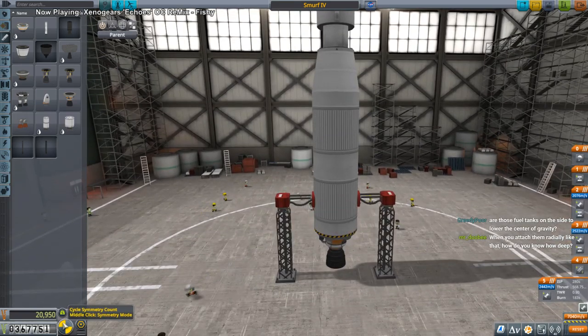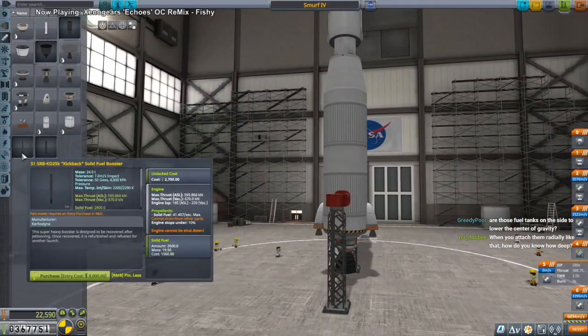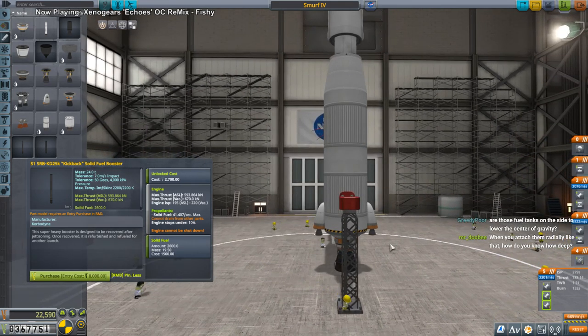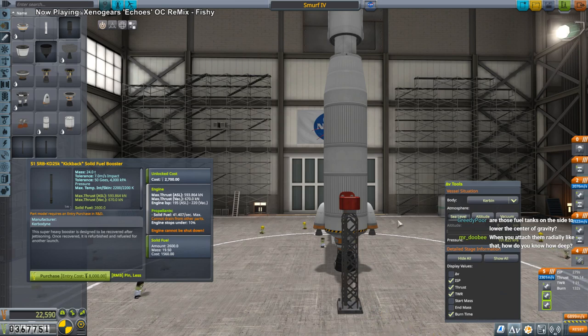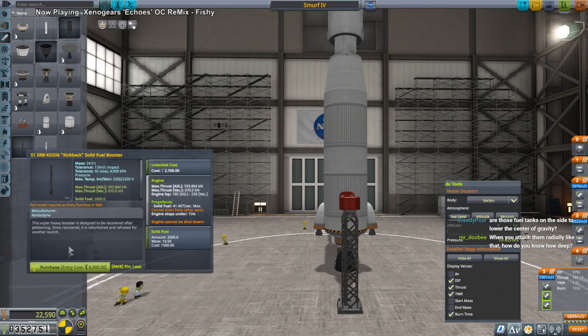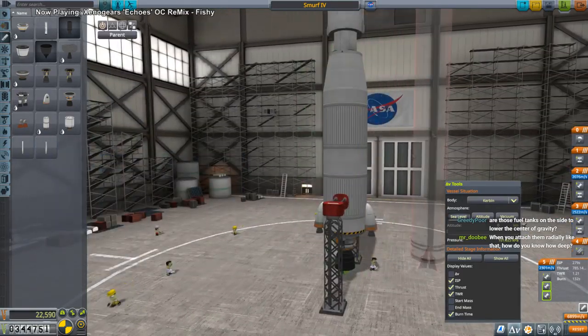The boosters would be cheaper, probably. It needs a 820, and that kickback is really expensive. These don't need extra fuel tanks because they're just taking fuel from these fuel tanks. It's 1.21 TWR - still barely enough to get off the ground. And then there's this Pollux one - well, it's expensive, but I'll unlock them.